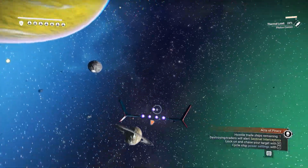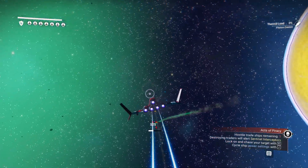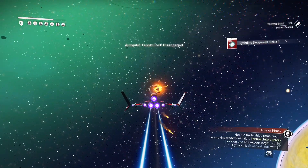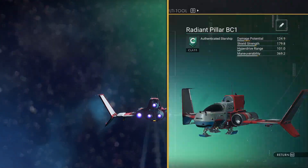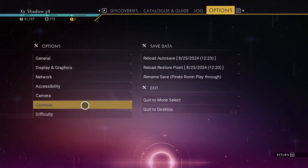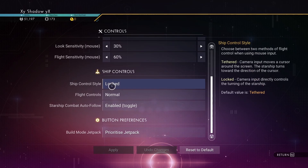I also want to show off something when you're in a dogfight in space — there are some cool options that'll make it a lot easier to engage targets. Go to Escape and then Controls. If you're on PC, I recommend doing 'Locked' for your ship control style. It just feels more clean. Also, something I recommend is using Toggle on the auto-lock setting. This is super nice, unless you want to challenge yourself.